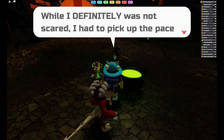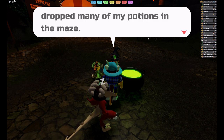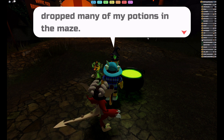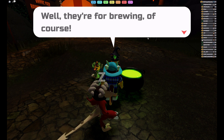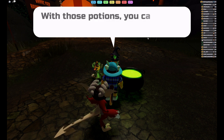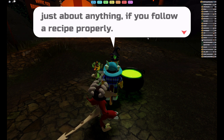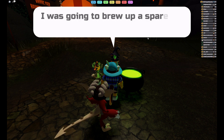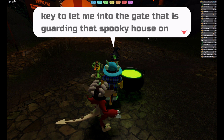While I definitely was not scared, I had to pick up the pace in the opposite direction of the beast. And in the process, I dropped many of my potions in the maze. But what are my potions for, you ask? Well, they're for brewing, of course. With those potions, you can make just about anything, if you follow a recipe properly. I was going to brew up a spare key to let me into the gate that is guarding that spooky house on the hill.